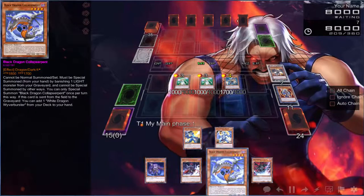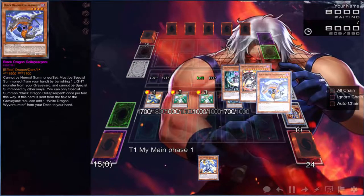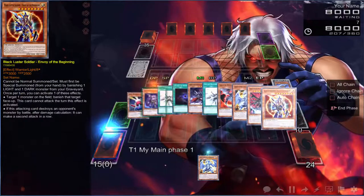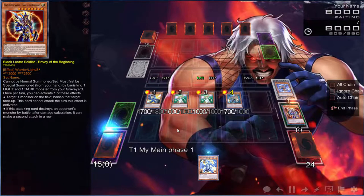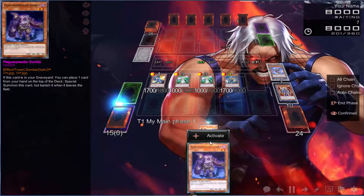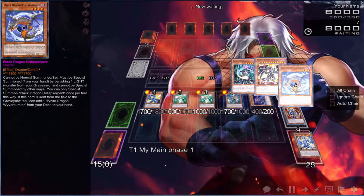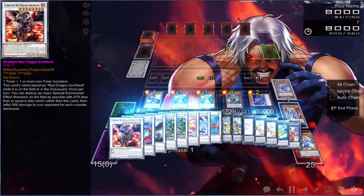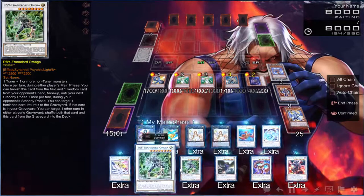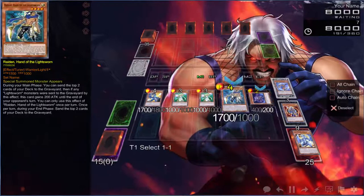We can go ahead and banish this because there's literally no reason for that to still be in the deck. We don't play Links so that's going to be a very big problem. We're going to get Chaos Sorcerer back — that is good. Let's go ahead and go Omega.